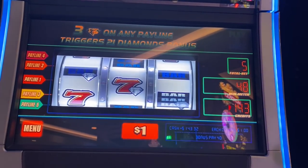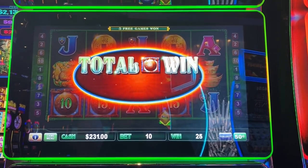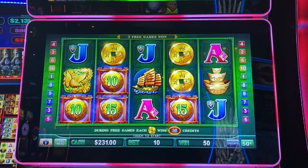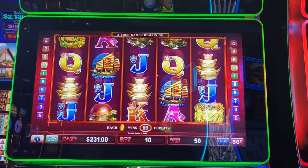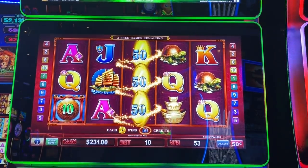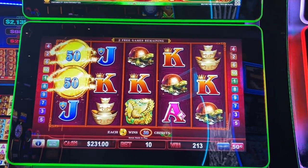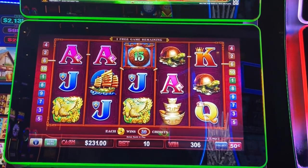This is called Echo Fortunes. I'm doing 50-cent denomination on five bucks a spin. I got a $25 win and I think every coin I get is going to be 25. There's a bunch of coins — that's $75. Another $50. All right, one more game.